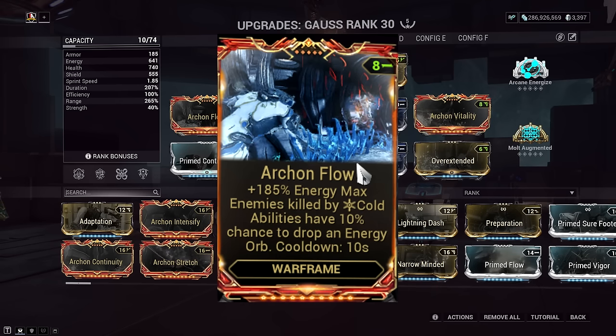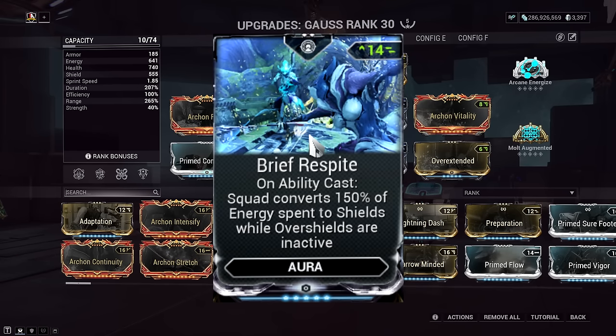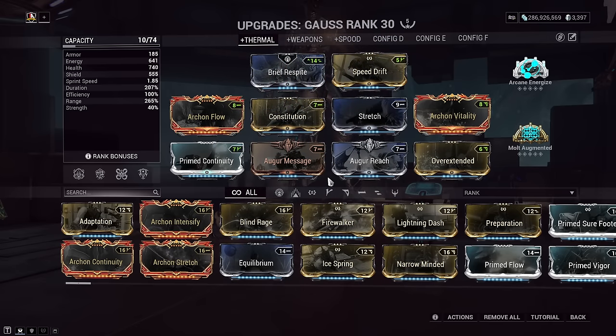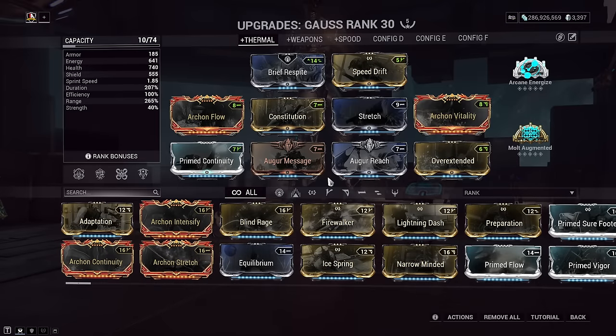Archon Flow is 100% optional — not a great mod in itself, but if you have the remaining capacity it doesn't hurt to slot in. Don't make it a priority for now. Wrath Respite and Augur mods allow for a shield gate survivability approach — you can cast Thermal Sunder frequently while staggered and frozen enemies give you time to regenerate shields. For arcanes, Energize or Steadfast both help with energy returns. I also slotted in Overextended, then redeemed strength back with Augmented, giving a free 90% range increase with no net strength deficit.